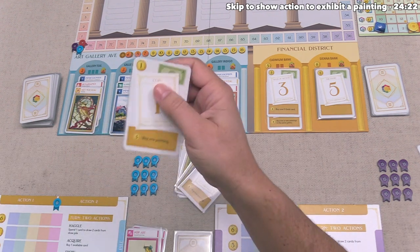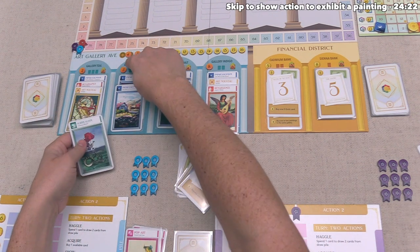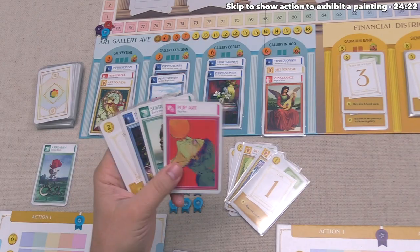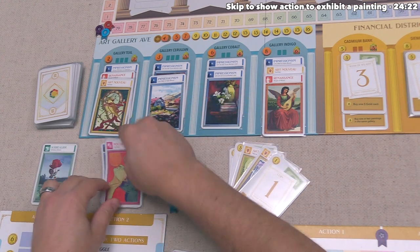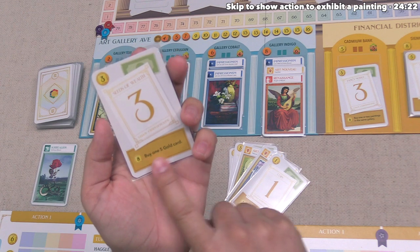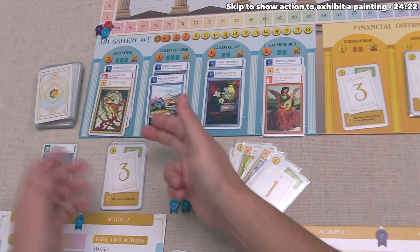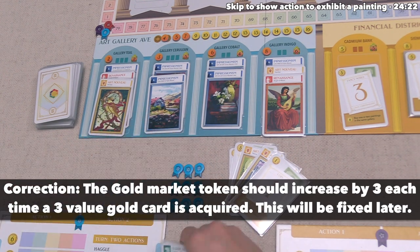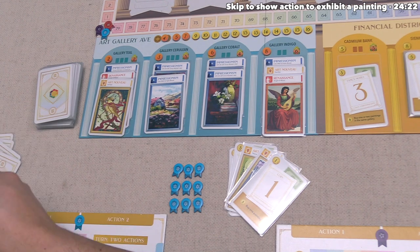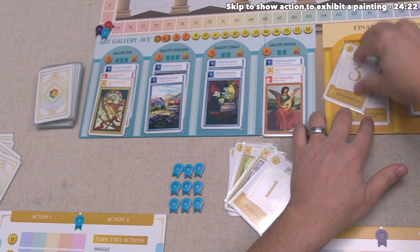Blue starts by playing a one-value card for three purchase power to buy this Surrealism painting from Gallery Cerulean at cost three, increasing the rating for Surrealism to eight. Then they play their remaining cards for five purchase power and purchase a three-value gold card — the one that gives eight purchase power when purchasing a five-gold card. They could hold on to it and use it as three buying power, never having to use the bottom effect if they don't want to. After drawing back to five cards and reshuffling their deck, the Cadbium Bank gets a new card — also one that lets you get a five-gold card via its discard effect.